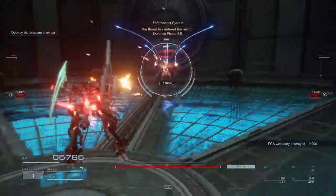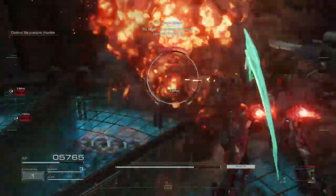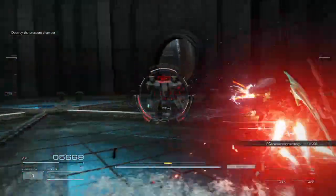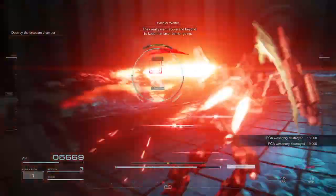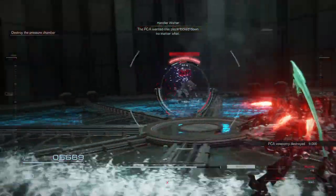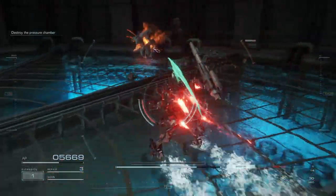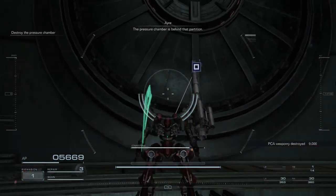The threat to the reactor — defense failed in 4.5. Fight back, Raven. They really went above and beyond to keep that laser barrier going. PCA wanted this place locked down no matter what. Defense weapon destroyed. The pressure chamber is behind that partition.